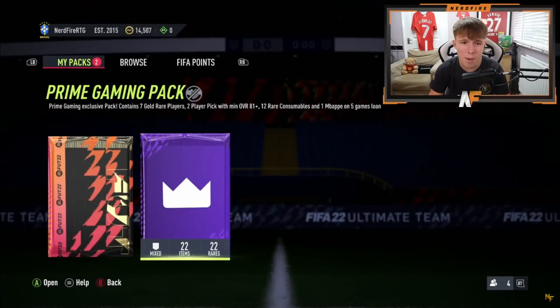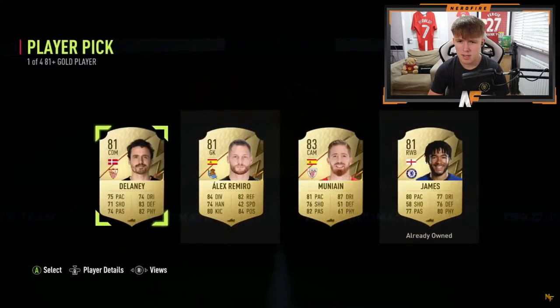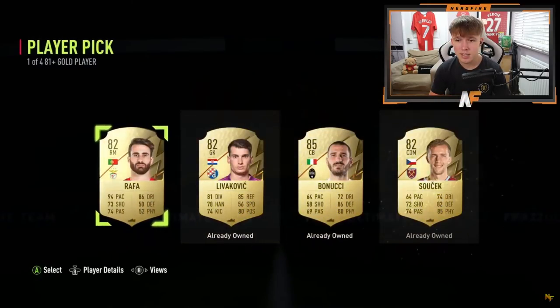Prime Gaming pack number five on my RCG Xbox account - give us some luck please. Player pick number one: Reece James - yes, perfecto! Get him in, 100%. Player pick number two: Soucek - it's gonna have to be for the chemistry. There's our ninth and tenth players in, and I've just realized I've picked another right back when we didn't even need one - we already had Ricardo Pereira. Oh god.